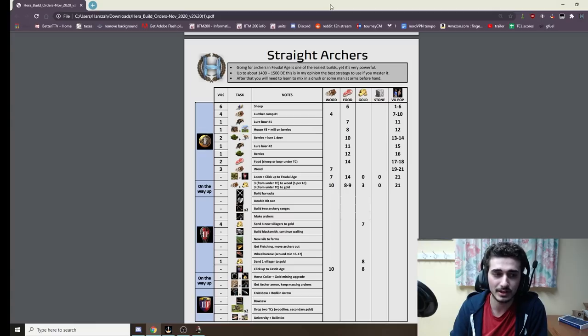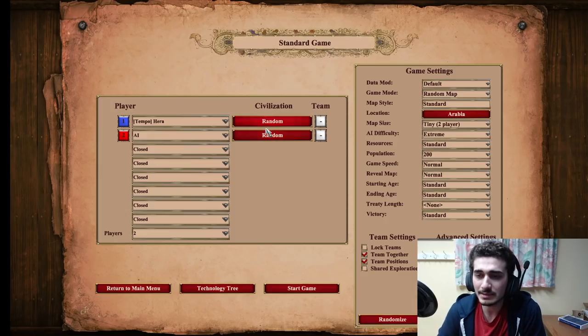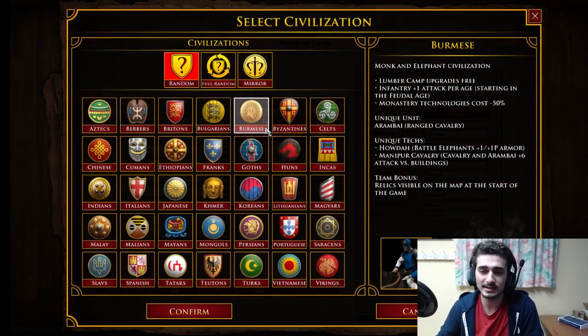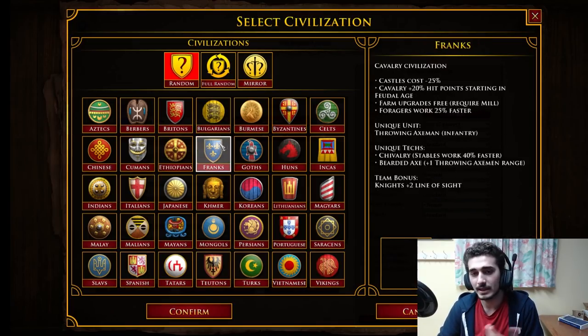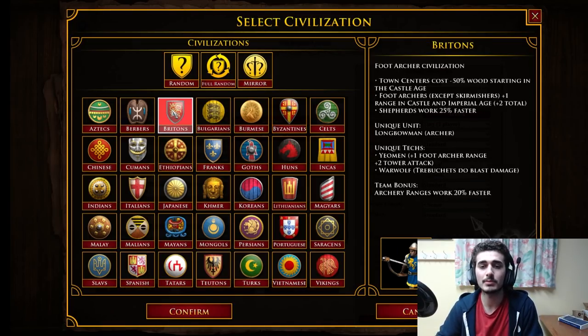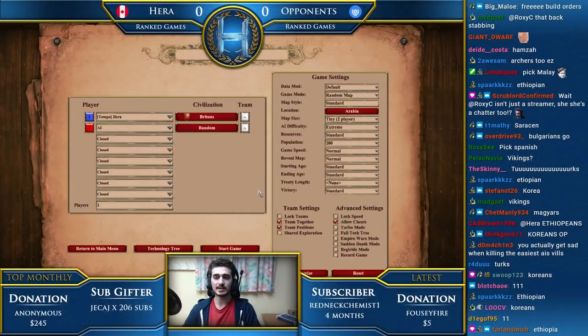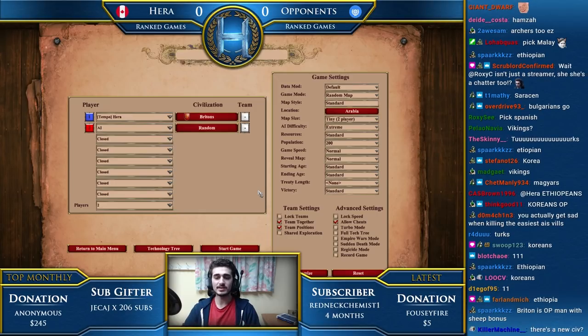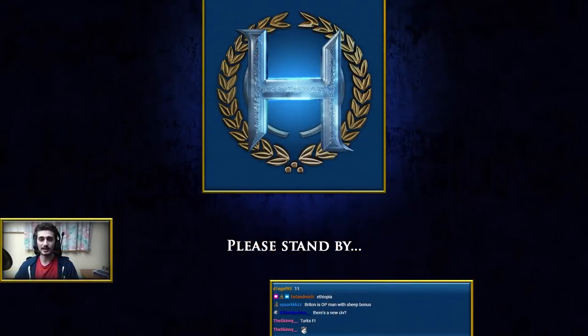I'm going to go through it step by step against the extreme AI and showcase how to improve your early game. Let's go ahead and pick a civ. I want something standard — let's pick a good archer civ. Let's do Britons. It's an archer civ and we're gonna showcase this archer build order against the extreme AI.